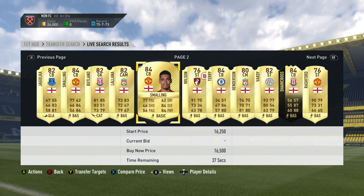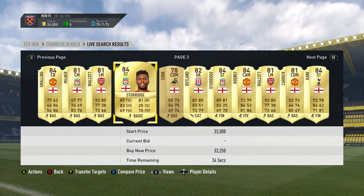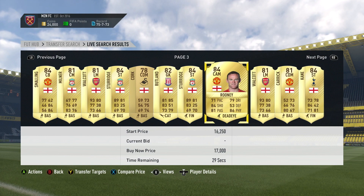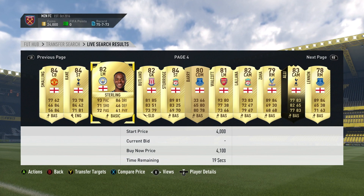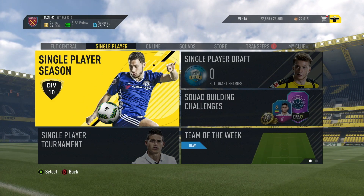Sturridge again is too much money I think. Rooney's obviously going to go up because he's got the Record Breaker — you can try and buy him cheap and then sell him for a lot more. Sterling and Kane are a really good shout because they are really cheap, and Lallana will be quite high-rated as well.